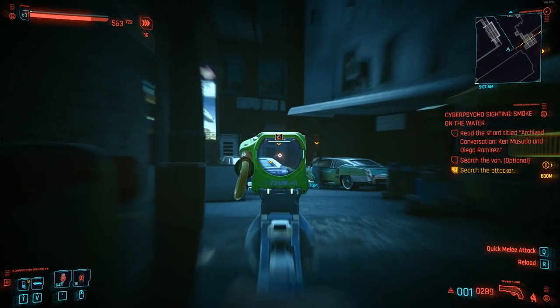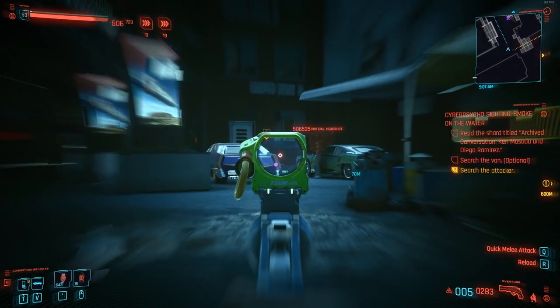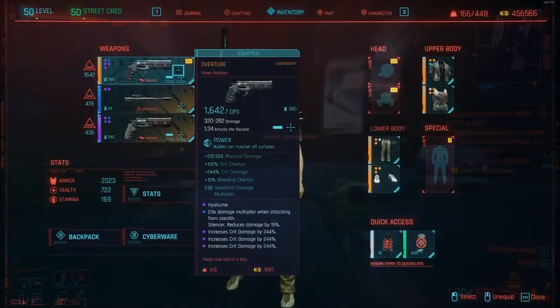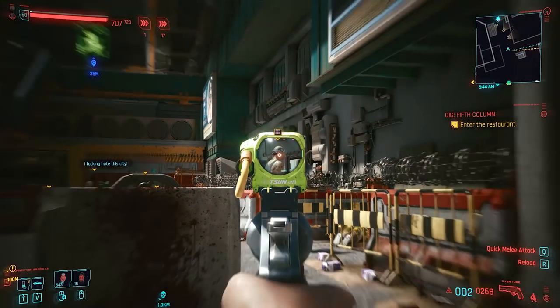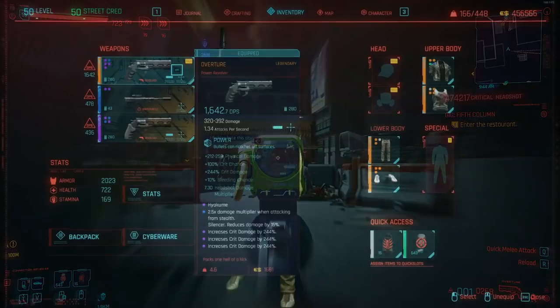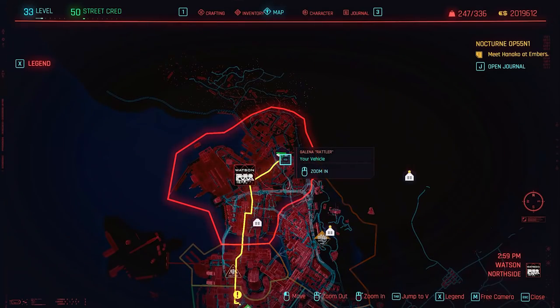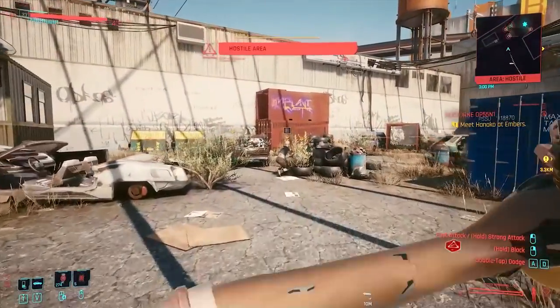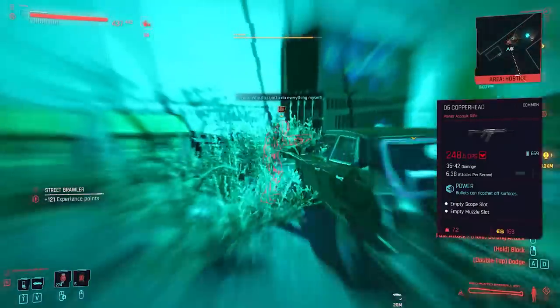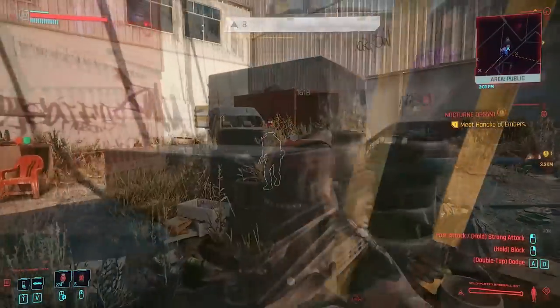Since this character build concentrates so heavily on handguns, your main weapon is going to be one of the many legendary options Night City has to offer — the Overture, which is a power pistol that throws complexity out of the window by concentrating on high DPS, high crit chance, high crit damage, and also comes with a great headshot multiplier. To get the legendary version of the Overture, head to the pinned location on the map in the northeastern region of Watson. Once here, you'll find yourself in an area rife with cargo containers and some enemies — either take these out or sneak past them, and head toward the wrecked car.